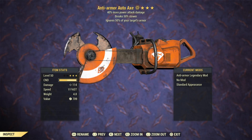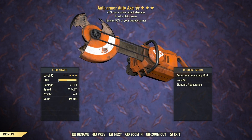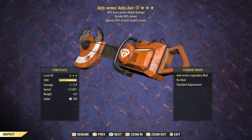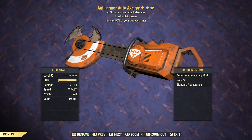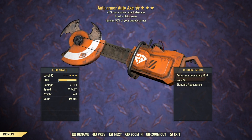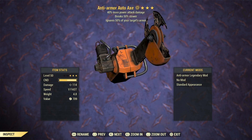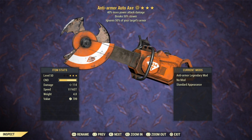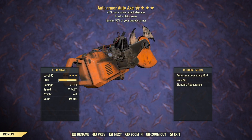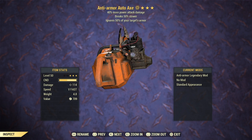The next weapon is the auto-axe, and what we have here is an anti-armor power attack damage with 50% break slower. It's a perfect combination for the auto-axe — the anti-armor legendary effect is one of the best ones in the game. Power attack damage is actually giving us 40% more damage because it's a powered melee weapon. And break slower is also really useful on this weapon because it has the tendency to break quite fast.